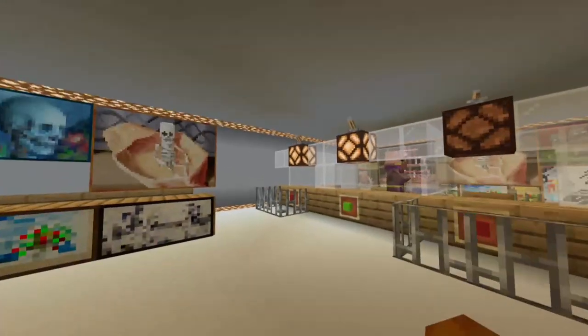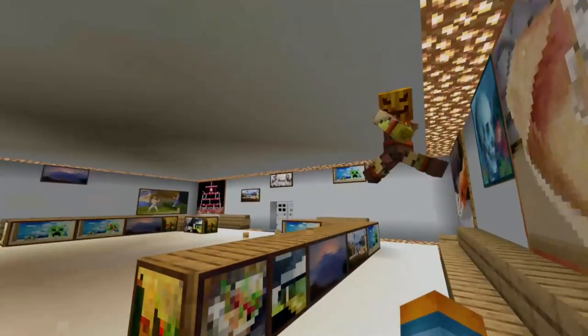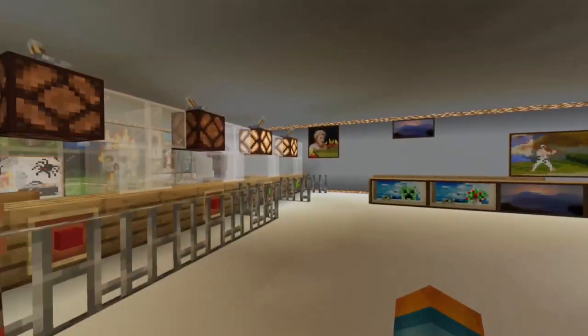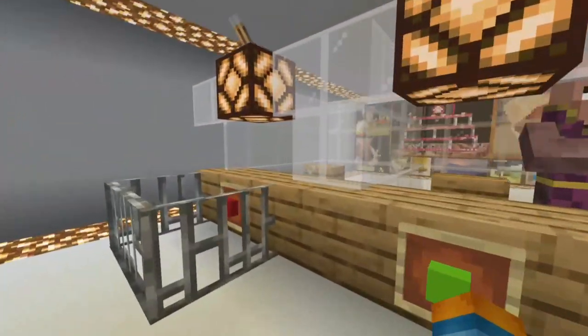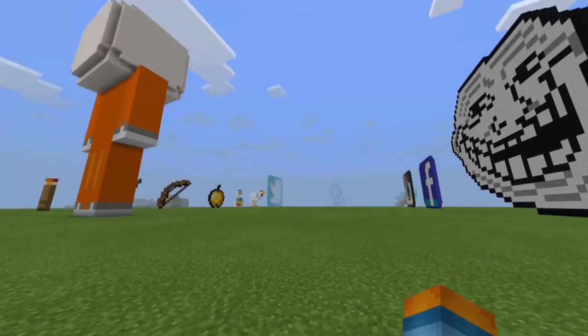I'm pretty sure this is just a hotel that I made. I've got my friend with me just to do the tour. I've got green for open and red for closed. It's quite nice — I'm quite proud of it for when I was young. Pretty impressive!